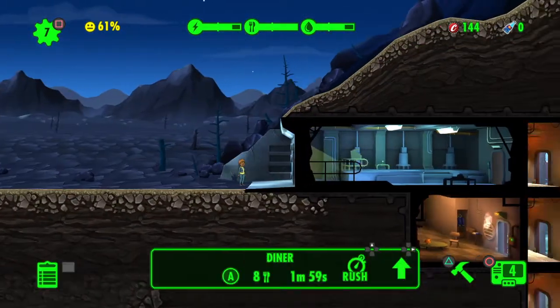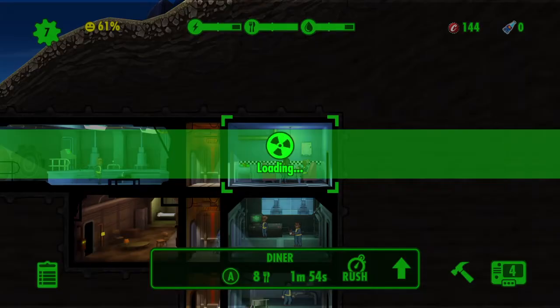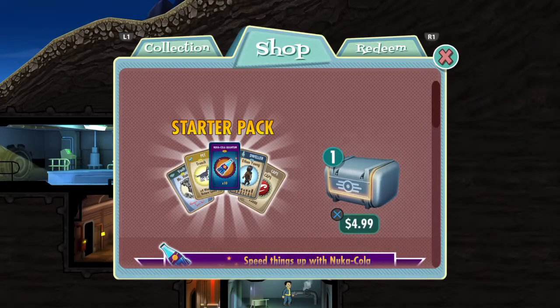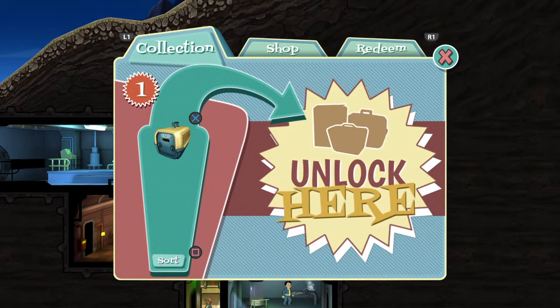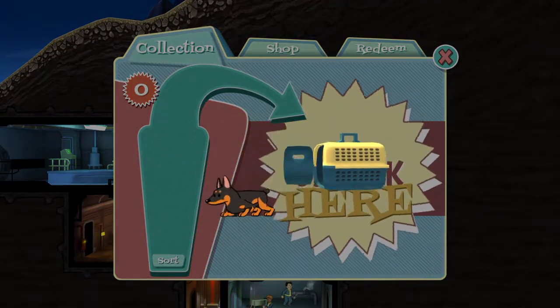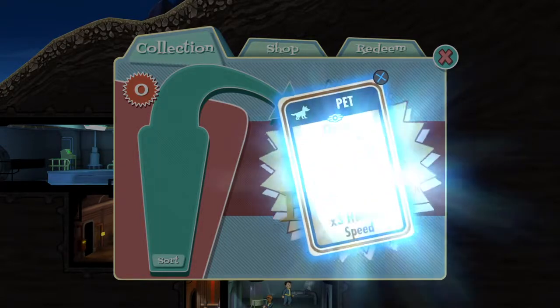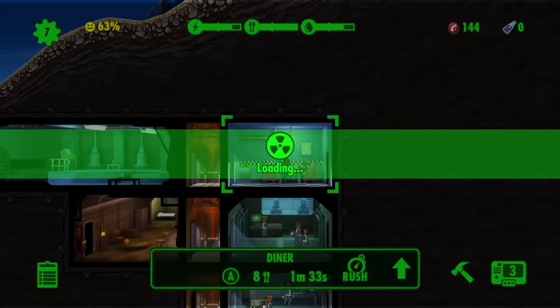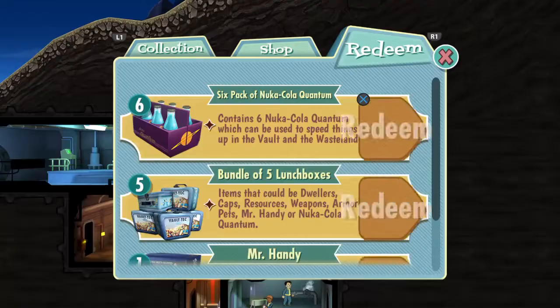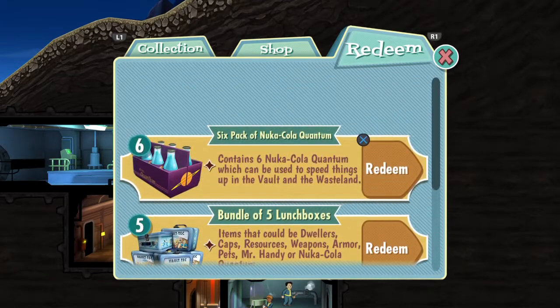I think it's about time to open our cool stuff. Oh — pet carrier! What do we get? It's a doggy — Onyx, three times healing speed. So I got a Nuka-Cola, five lunch boxes, and a Mr. Handy. Good god.